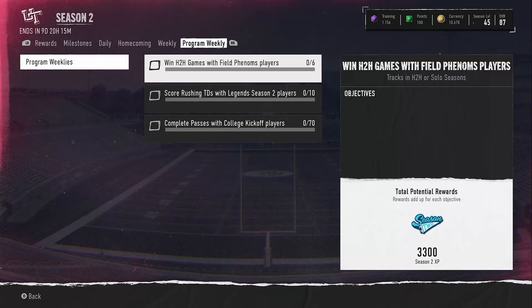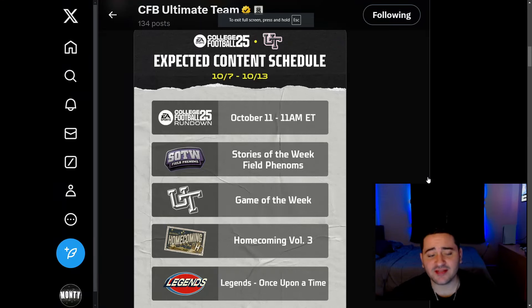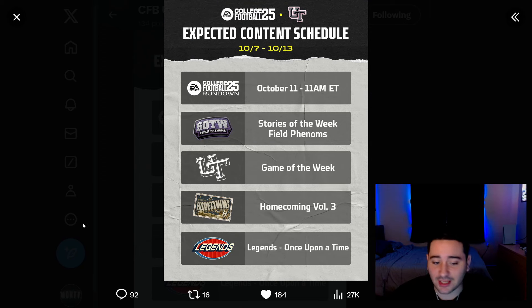Now it's time to talk about the actual content schedule. Honestly, it's pretty copy and paste — not much to it. We got Stories of the Week Field Phenoms coming in on Wednesday at 1:30 PM Eastern time. We're going to get some of those cards revealed the night before on Tuesday at 8 PM Eastern time — like two stories of the week cards. There's no stream for the Wednesday drop, so we won't know the rest of those cards until it's literally in the game.